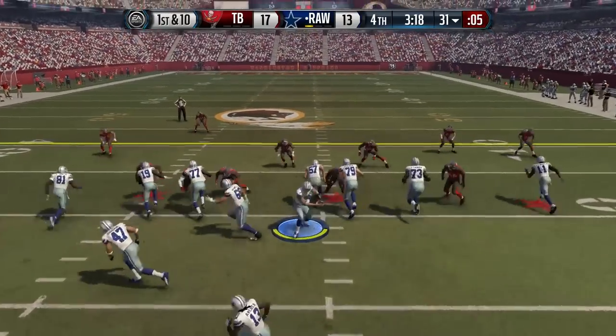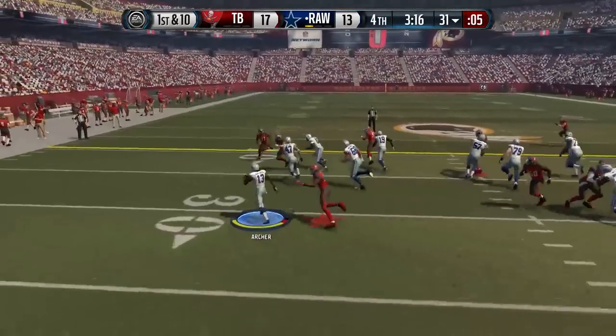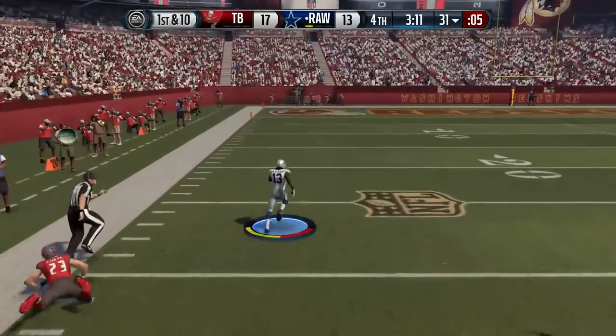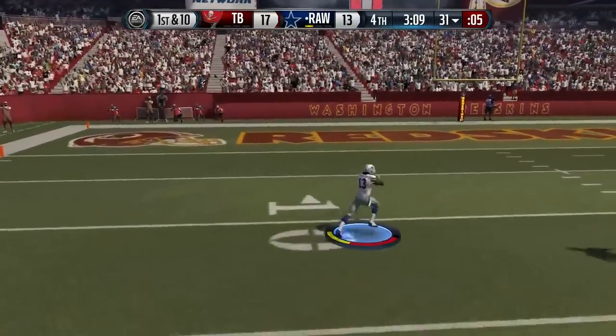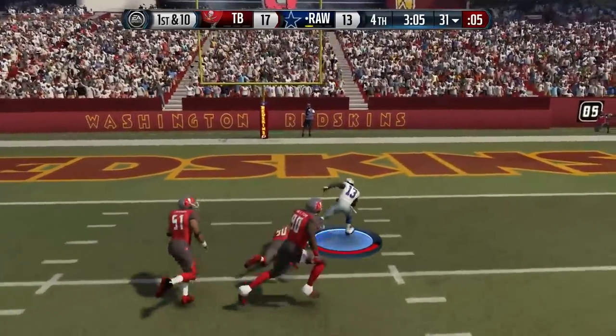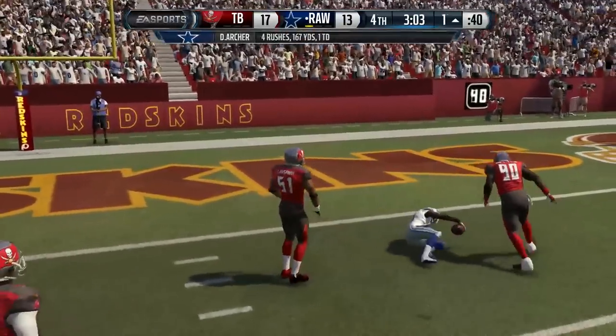We want more field to use, so take a look at how this works. We've got Drie Archer in the backfield — he's just a bronze running back — and just look at the speed that he has, along with the blocking that we get. It just makes it so, so easy.